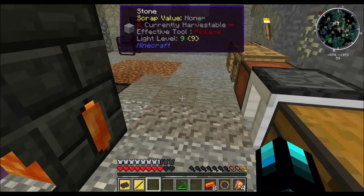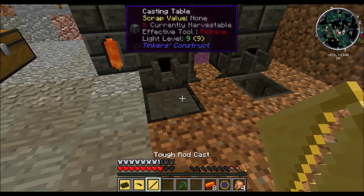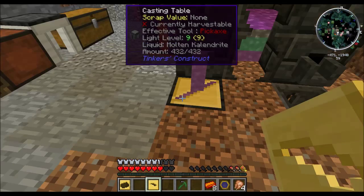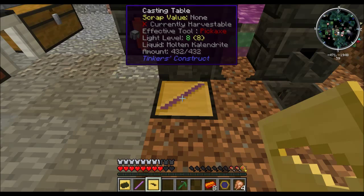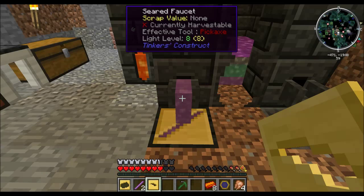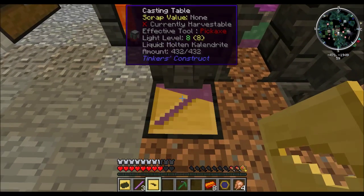Tough rod casting — all of our tough rods. We're using cobalt for the heads because it is the fastest. The rods have the second best modifier: 1.75. However, the best is Manyullyn at 2, but we don't need that because we are going to put a whole bunch of RF capacitors to charge it by RF. We basically need one tough tool rod for all the weapons.